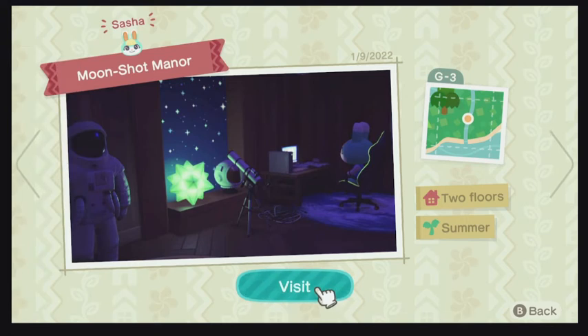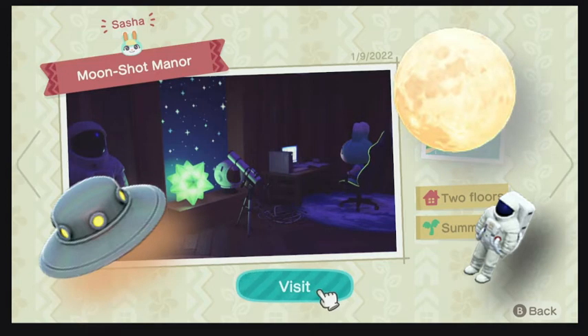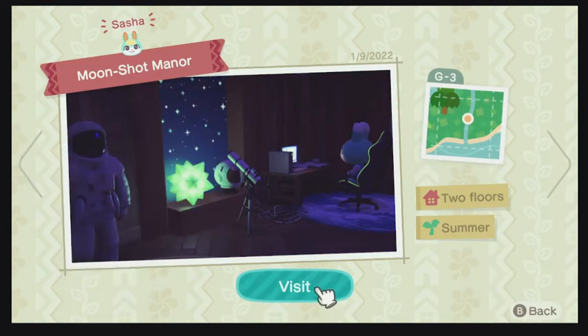Our next Happy Home Paradise vacation home is Sasha's. Sasha loves space, so when he first approaches you he will ask for the space theme items for his happy home paradise called Moonshot Manor. The main items you unlock for Sasha are the space-themed items along with the song Robot Synth. Let's make our way to the outside of Moonshot Manor.